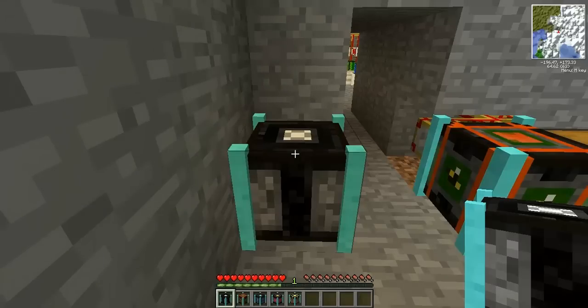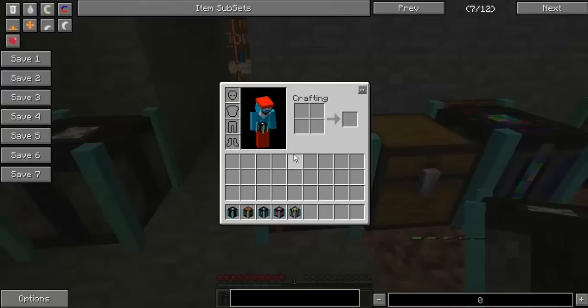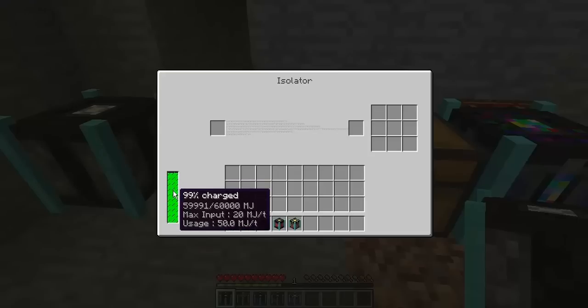The first machine added into Extra Bees using this advanced genetics base is called the Isolator. Now the Isolator requires BuildCraft power - you can see there it's 99% charged in megajoules, and there's a big engine room I got ready for this. This is really quite simple, and I'll get to it in just a second. But first, another bug report for Binnie.